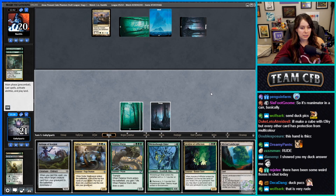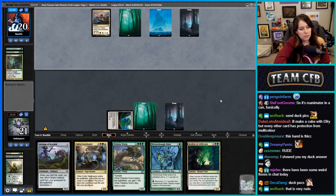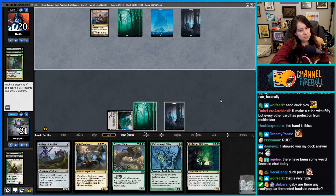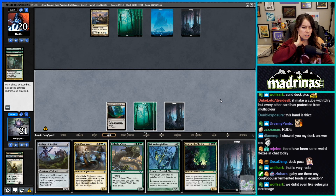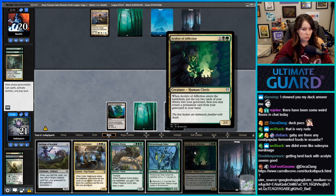Now we have Myriad Landscape. We can play Wicker Bow Elder but we can't fetch blue with it sadly. I don't feel like Ecuadorian cuisine really deals much with fermentation at all. I think I might play Acolyte and get back our Dismal Backwater so we can play Sultai Soothsayer.